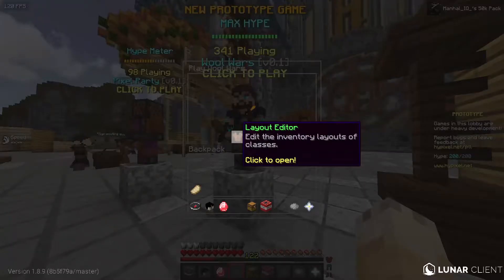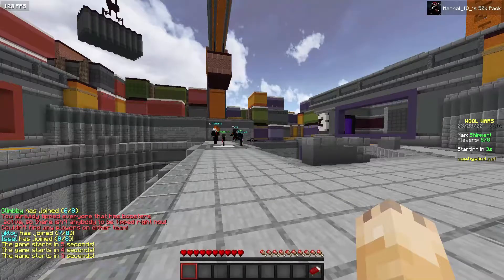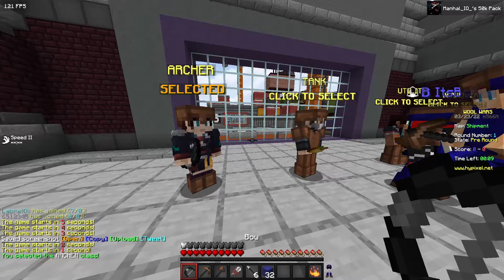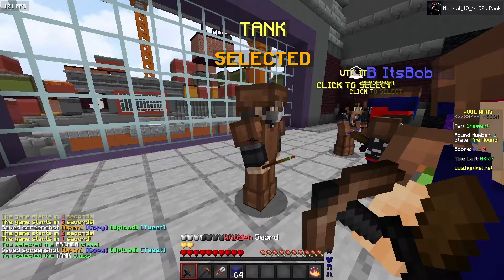They basically just added a new layout editor, a new map, another new map. They changed the Archer class so it doesn't have a speed potion anymore. The tank class no longer has a golden apple, but to make up for it they added two absorption hearts permanently to the tank class.